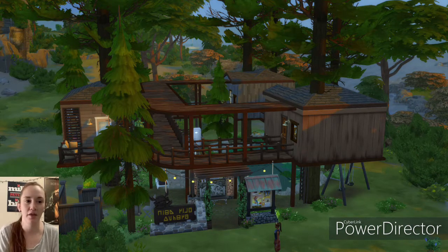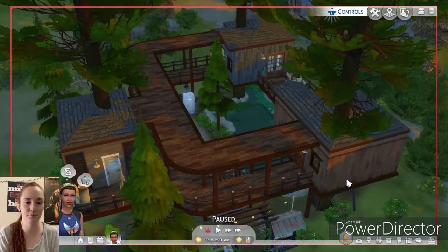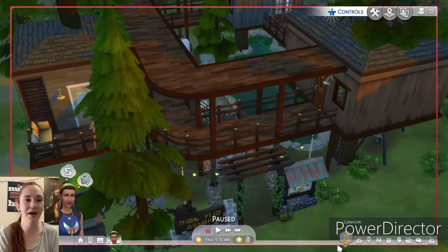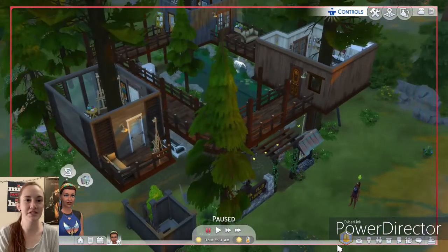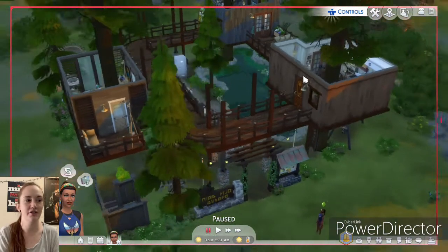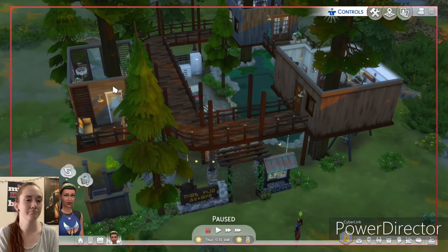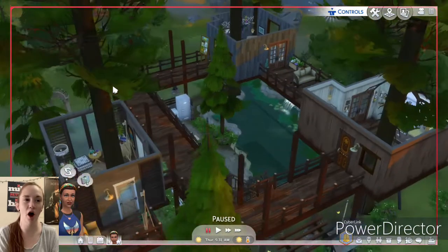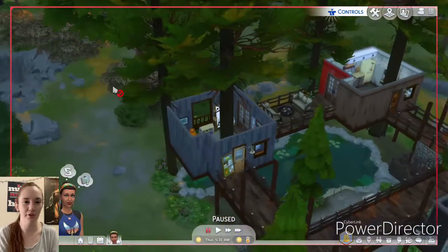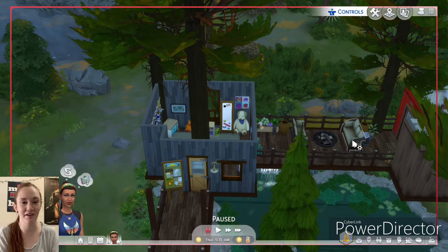I wanted all the different pods to have different textures, and they all kind of have different doors too. I do want to player-test it but I might have to do that in a different save. The three pods are separated into: one is a little hangout spot with a kitchen and TV, another is more of an art studio or reading nook. I actually did not place any instruments on this lot, which is very weird — I always place instruments, I should probably do that.